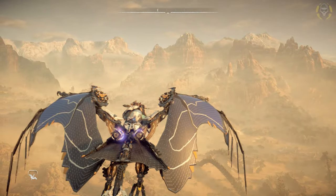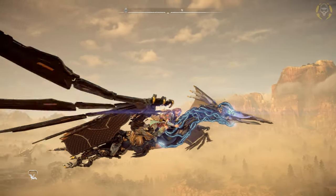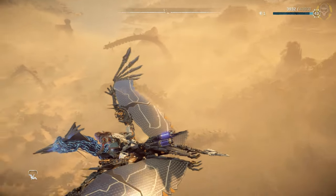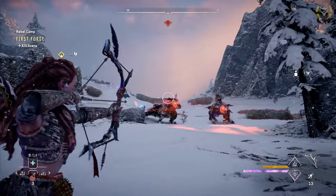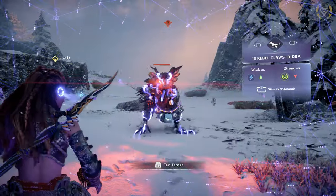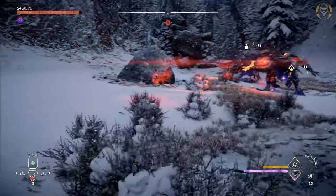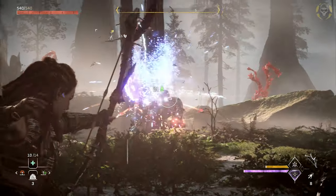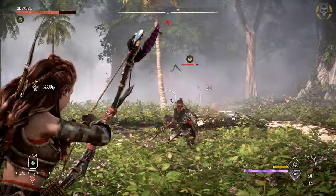Horizon Forbidden West is definitely an upgrade from the first game in many ways — not just graphically, but also in the many options it gives you to customize the game to play to your liking. There's so much customization that you can literally make the game easier in terms of looting, exploring, and other things, while still enjoying a challenging fight. Today I want to show you all the different settings and secret ways you can play the game, making your life easier if you choose so.